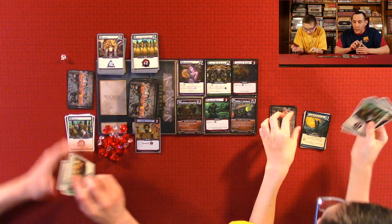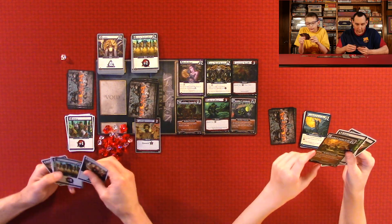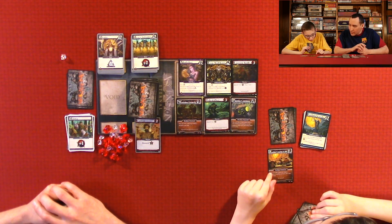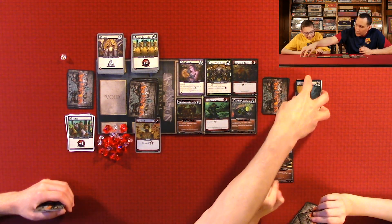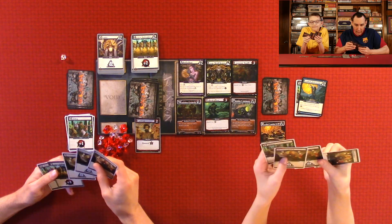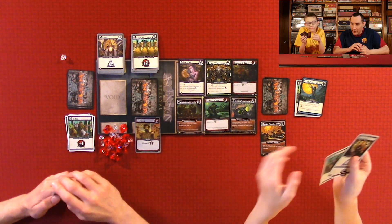I draw a card. If you play a Mystic or Heavy Infantry, you gain two points — but I haven't played one. I draw a Mechanic Construct. This is a Construct — once per turn, when you acquire a Mechanic Construct, you may put it into your hand. That's good because you always have it there unless it's Destroyed or Banished.